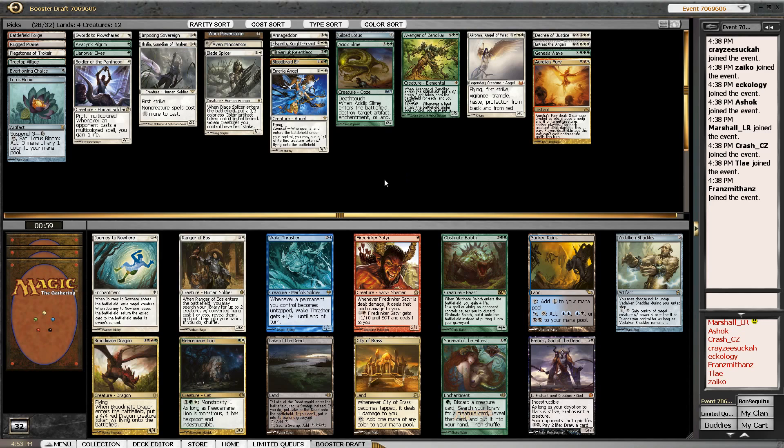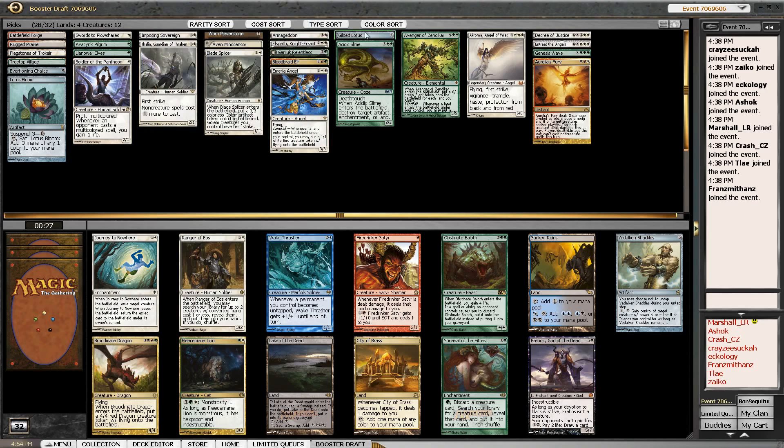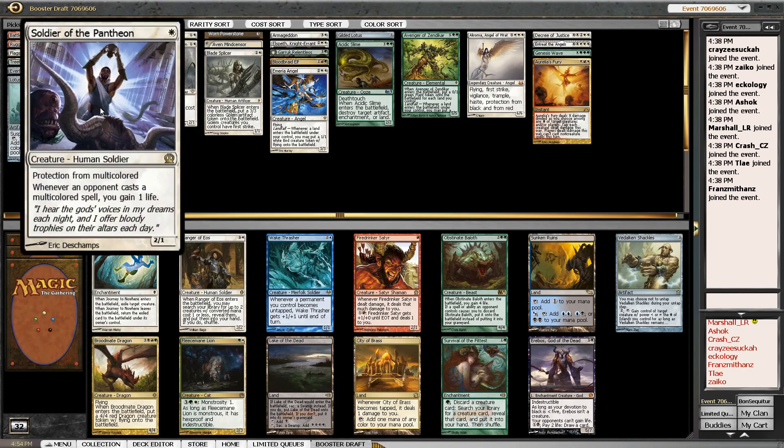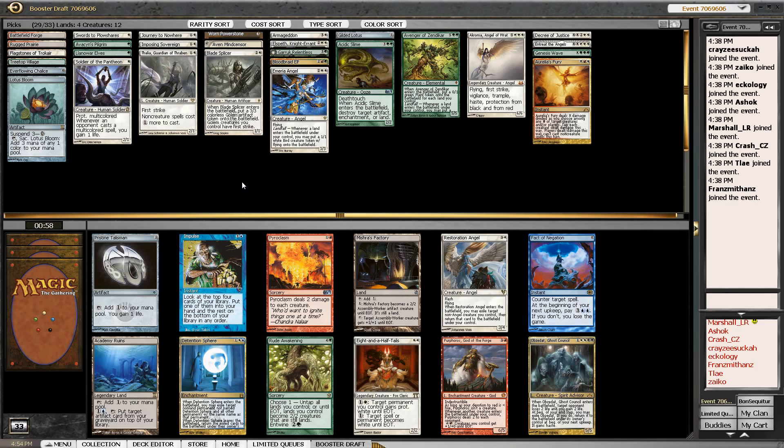There's a Fleecemane Lion which is in our two primary colors, there's also Obstinate Baloth and Survival of the Fittest. When I think about Survival, I look for whether we can abuse the graveyard — which we can't — or if we have a toolbox-type deck where we go get different answers to different things. We don't really have that. The other option is Ranger of Eos, which is interesting because it has targets. I think that might come back — I'm going to take Journey to Nowhere here, because I really want a way to kill creatures.